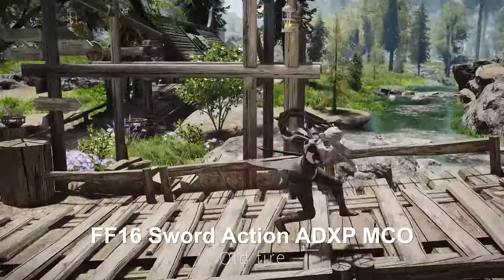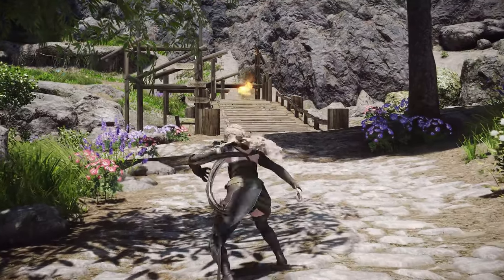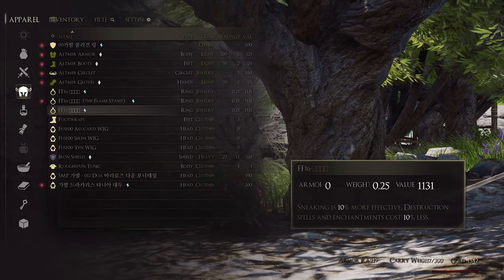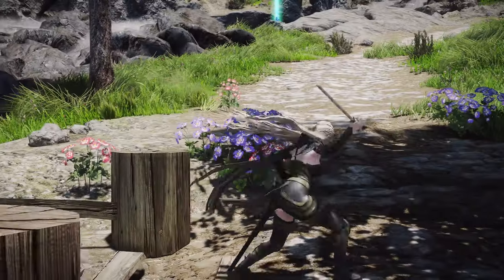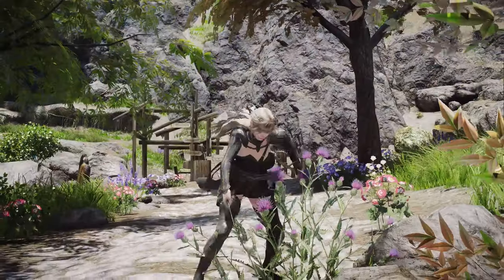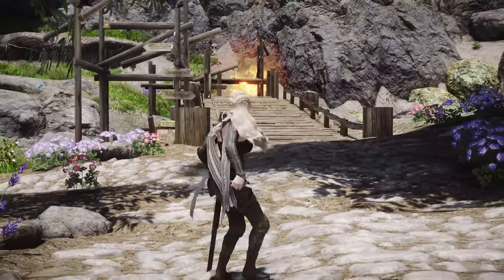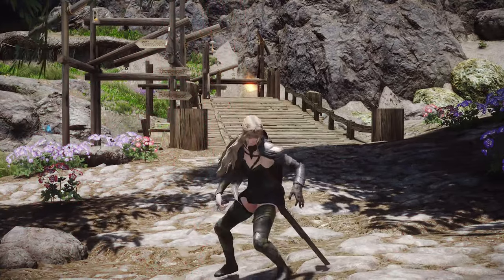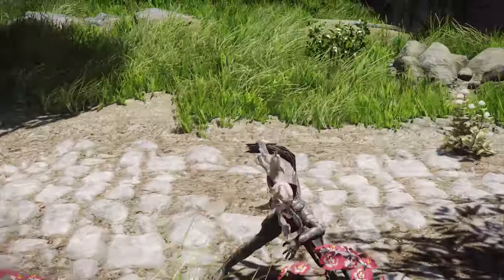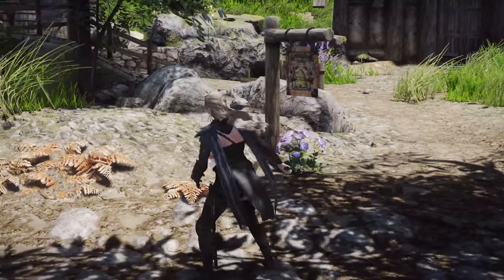Next up is Final Fantasy XVI sword action. This mod adds a blend of one-handed sword attacks and fire magic-infused spell sword moveset. Upon equipping the items included in this mod, the animations are triggered. The basic attacks involve swinging the one-handed sword, while power attacks involve leaping into the air to strike. Mixing normal attacks with power attacks triggers fire magic, and using power attacks while moving left, right, or backward activates unique movesets. Personally, I found the teleporting and slashing motion quite impressive. If you're looking for a spell sword moveset, this one is also a decent choice.